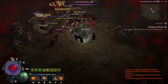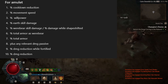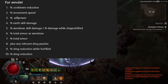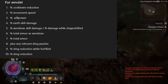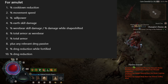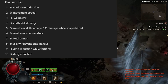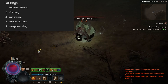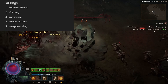Moving on to the amulet, which has a plethora of options: percent cooldown reduction, percent movement speed, percent Willpower, percent Earth skill damage, percent Werebear skill damage, or percent damage while shapeshifted, percent total armor as Werebear, percent total armor, plus ranks to any relevant damage passive, percent damage reduction while fortified, or percent damage reduction flat. And for Rings, you'd like lucky hit chance, crit damage, crit chance, vulnerable damage, or overpower damage.